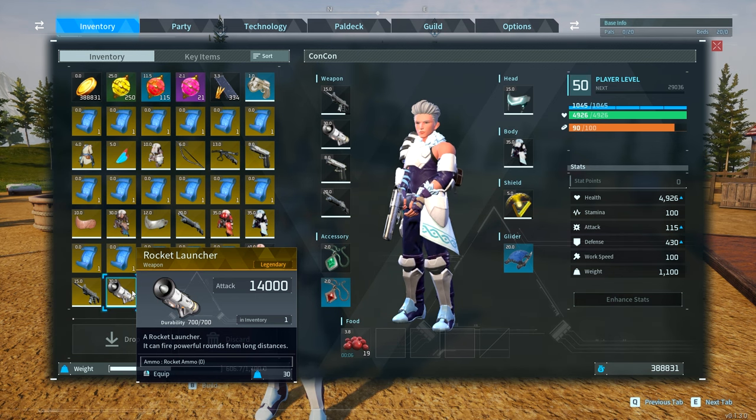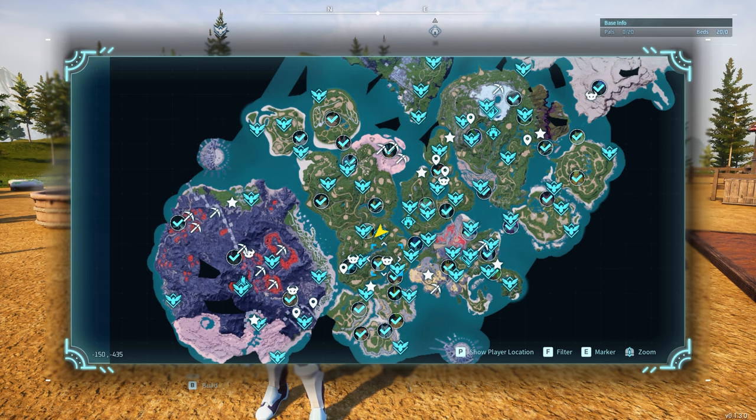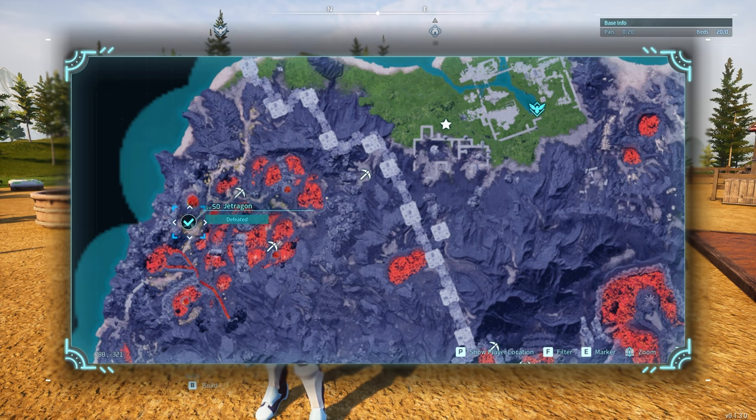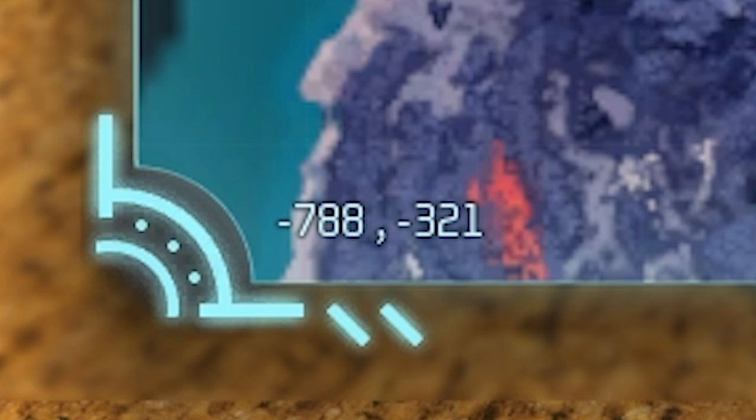Then we have the rocket launcher with an attack of 14,000, compared to the base which only has 10,000. This is not easy to get — it's going to come from a level 50 alpha Pal called Jetragon. Jetragon is located in the volcano area at coordinates -788, -321.